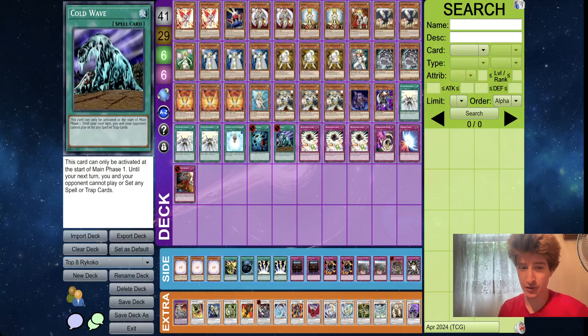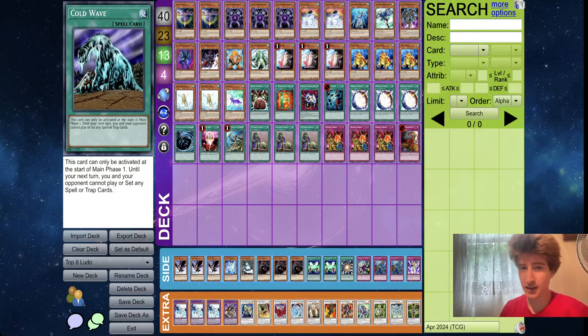Alright, cool build by Rycoco — interesting take on Christia Sworn. Next up we have Hero Frogs. I think this is the only Frog deck to make top cut. When I was looking at it earlier, glossing over, it looked like Vayu Turbo completely dominated. But we'll get to that — not exactly new information for this year. Vayu Turbo has been killing it. But we'll talk about Vayu Turbo when we get to Vayu Turbo.